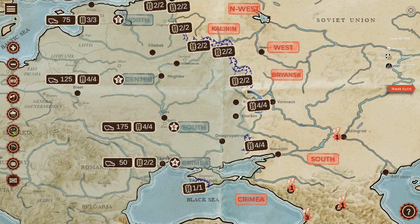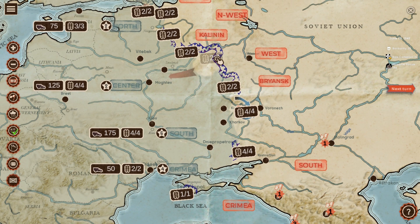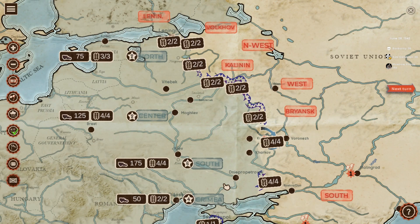You can also see future operations, which is great. If you highlight on a front, you see those arrows spreading out going down there - these are future operations. If you take this front, you'll be offered these places where you can go. So you can see ahead and plan. It looks like those arrows also show Soviet advancements coming down there. That's brilliant - it really helps a lot on the map.